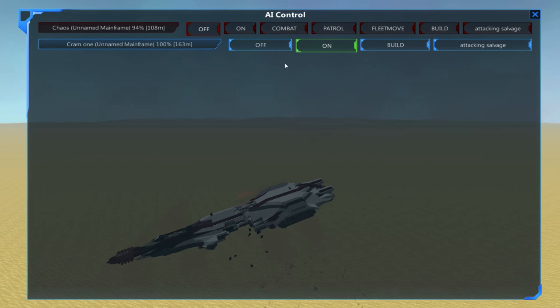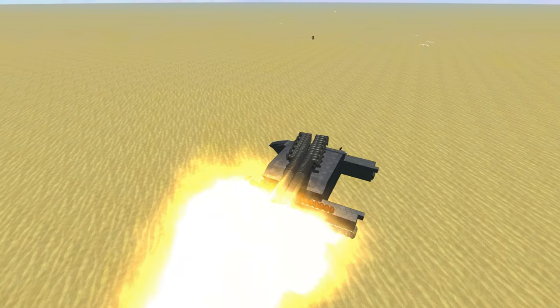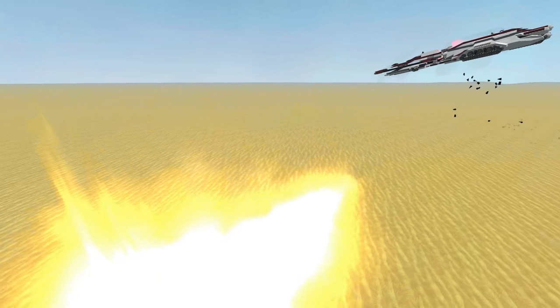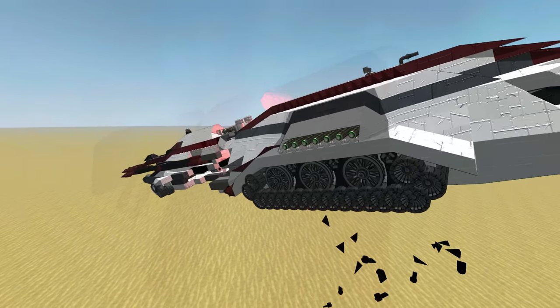But this isn't how we started. When I started off I was actually going to make a penetration depth fuse cannon in which the shell would go inside of the Chaos and then detonate, thus countering the heavy armor around its AI.